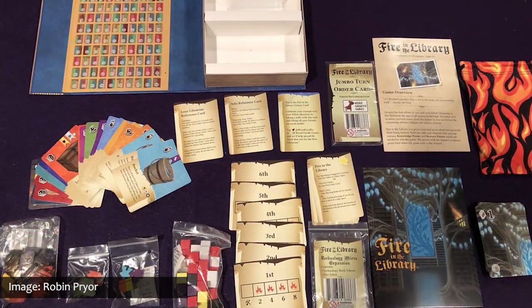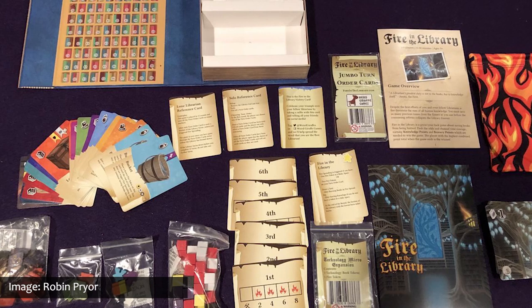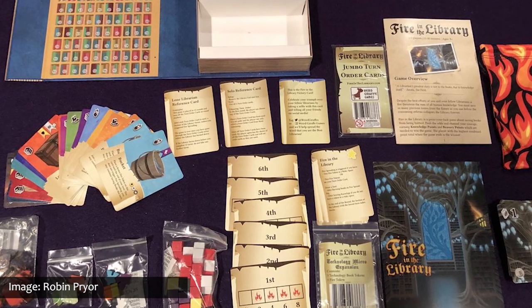Number thirteen is Fire in the Library, a press-your-luck game where players try to rescue books and accumulate knowledge before it all goes up in smoke. Played in rounds with a variable turn order, earlier players have more risk but higher possible reward — I love games with that back-and-forth balance. Everyone starts with tools to help mitigate luck and change probabilities for different opponents. The game immediately ends when one wing of the library completely burns down, so you've got to take your chances, be brave, and save as many books as you can.